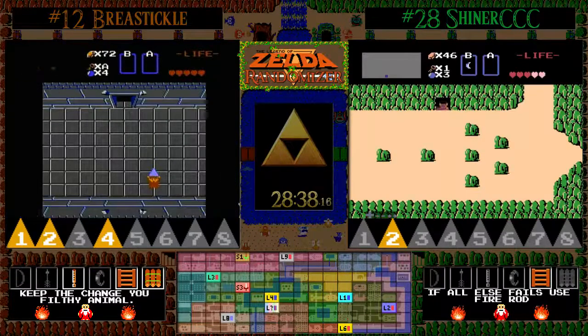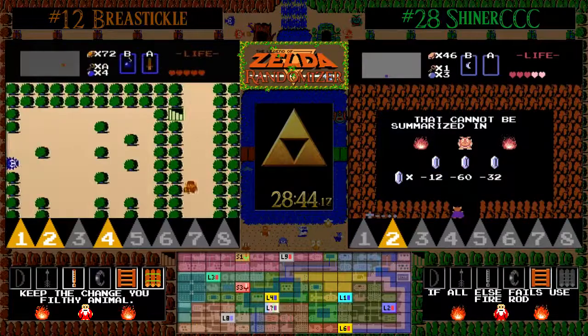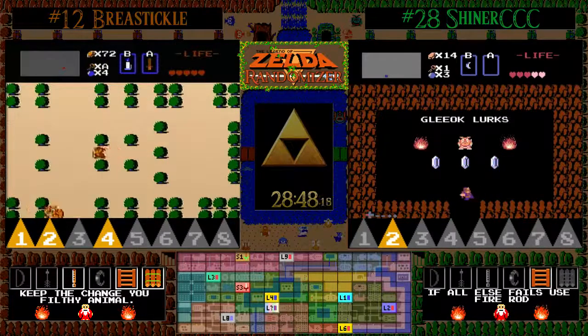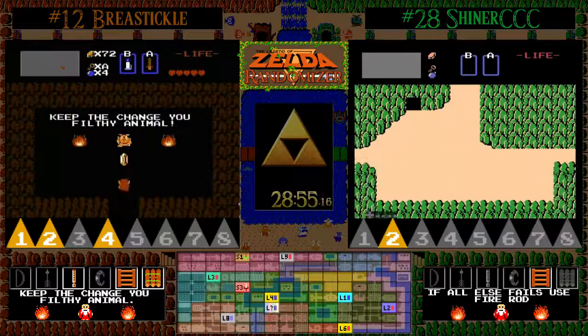Shiner is buying some hints — he got a trolley hint saying 'great power says lie in the book,' but more importantly the 12 rupee hint tells him that if he wants the white sword, he's going to have to make his way through level 6. And the red ring — so now he knows the red ring is in level 4.